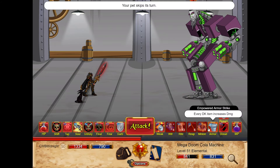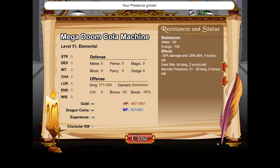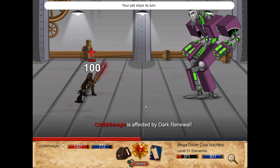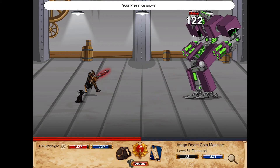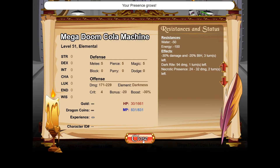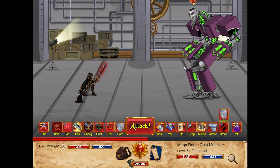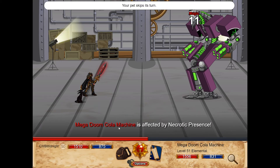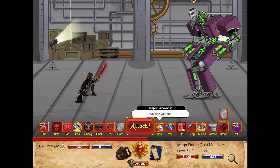Now I'll show you a rotation of skills that I personally use — it may not be the best but it works well. With buffs, the Death Knight gear attack hits for 354 damage without any buffs at all. That is really useful. I usually start a battle with Still Life for the heals over four turns — who doesn't like getting heals? Then you become almost unstoppable. After that I get into Weaken Your Foe.